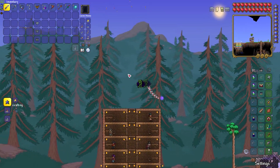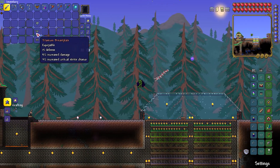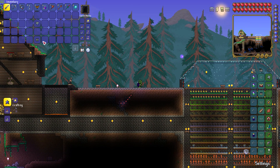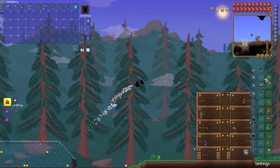With the hardest part out of the way, you should either use Titanium or Adamantite armor with a ranged helmet. If you're finding that you just can't survive against the Destroyer's attacks, you can use the melee helmet for its better defense.